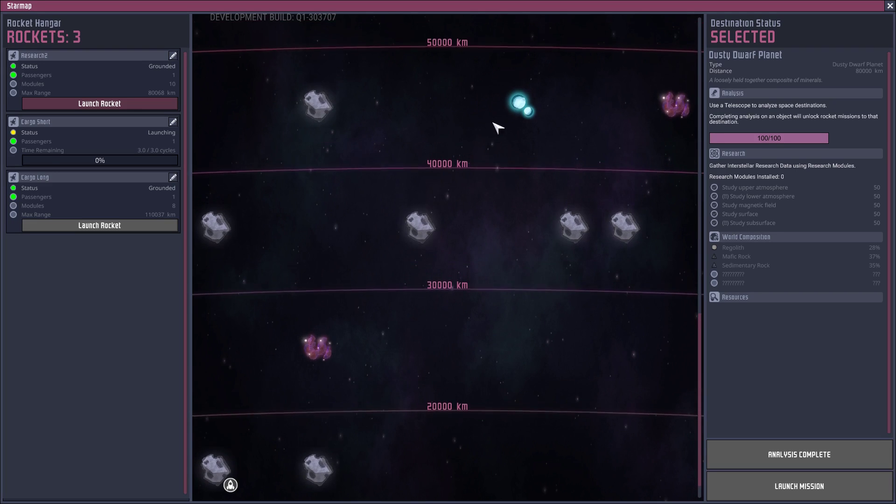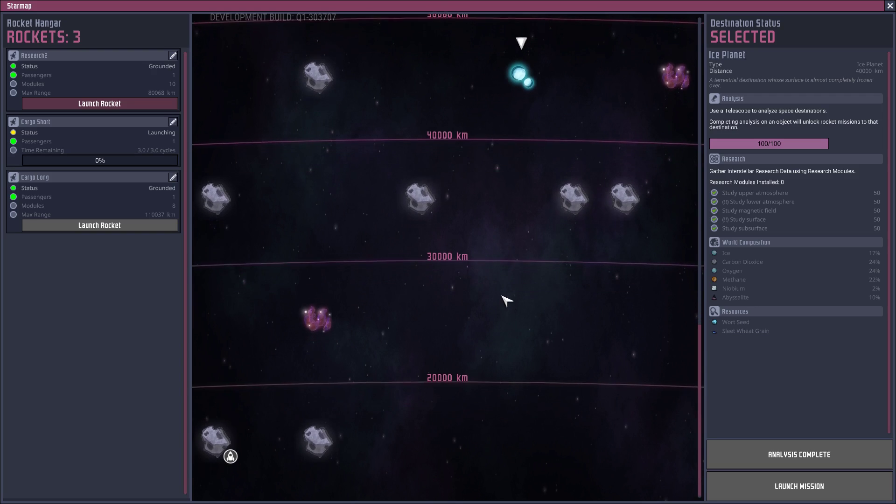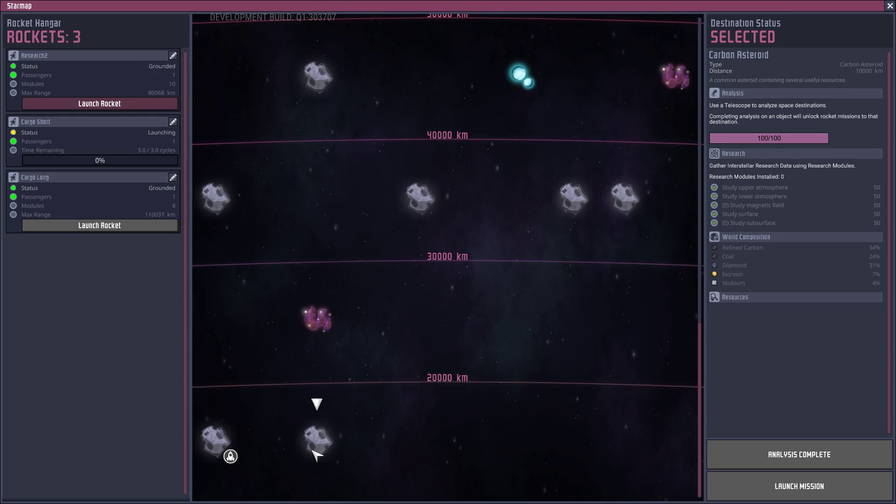What planets do you actually want to harvest resources from? The first one is the ice planet — go there a few times just to get wort seeds. Worts are a free, infinitely renewable form of cooling. You'll need to send biological cargo bays to pick up these resources; they weigh the exact same as regular cargo bays so the rocket calculator works the same. After about four or five trips, that's probably all you'll ever need from there.